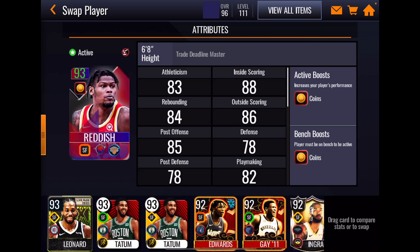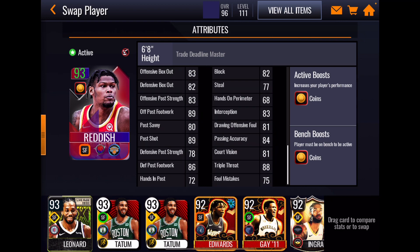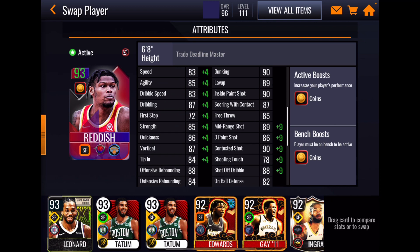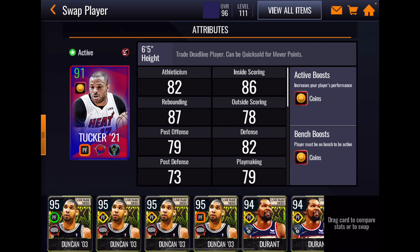Moving on to Cam Reddish — a 92 boosted to 93, 6'8" small forward, power game style. Athleticism is not so great; quickness and vertical at 86 and 87 are his highest stats. Rebounding — offensive 88, defensive 84 — looks pretty good, along with 83 and 82 box out. Inside offensive game in the upper right looks really good. Outside shooting looks good enough. On-ball defense is just acceptable at 82, so his defensive stats are not so great. Not much of a post game, but that doesn't matter.